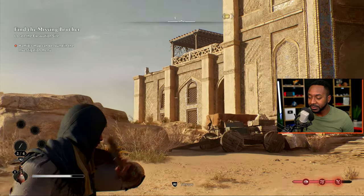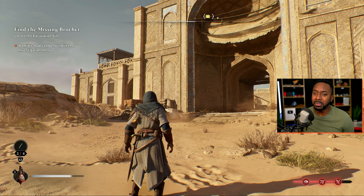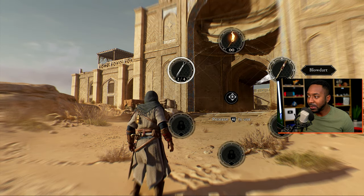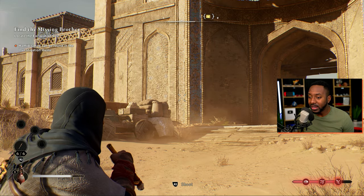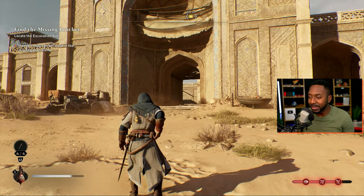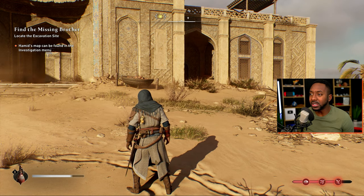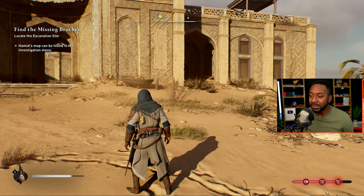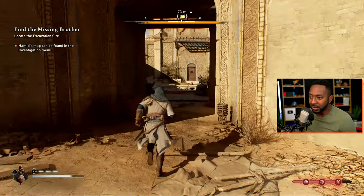I have two tools equipped at the moment. You start off with throwing knives, and then you get a chance to pick other skills you want. I went with the blow dart because it's cool and it fits the stealth build — it allows me to throw a dart at enemies, put them to sleep, and I can choose to assassinate them or just leave them asleep, walk past them, and continue on with the mission.